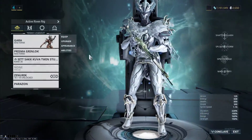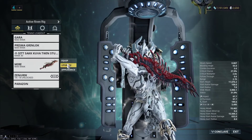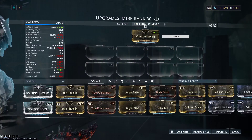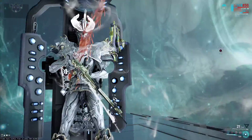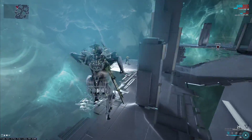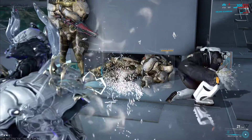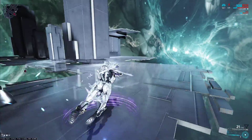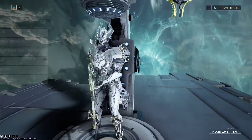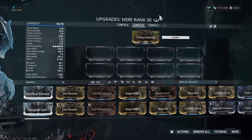Gara, along with Atlas and Cora, are special cases — they require certain things called stat sticks. We'll start with an empty config. I do have Steel Charge on and I'm going to highlight how Steel Charge affects stat sticks. You hit an enemy — look, that's a 95. Steel Charge does affect frames that take stat sticks: Atlas, Cora, and Gara. Pure damage affects it, Spoiled Strike affects it, Pressure Point affects it.